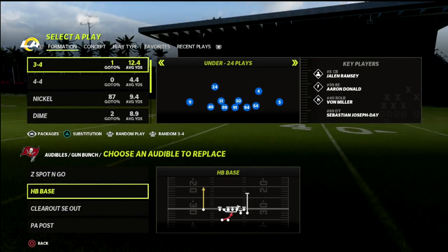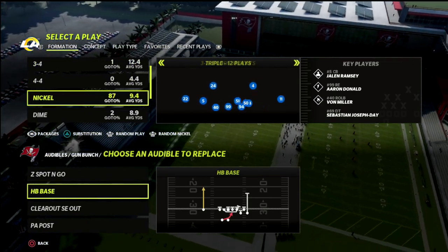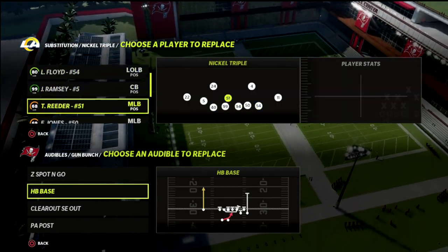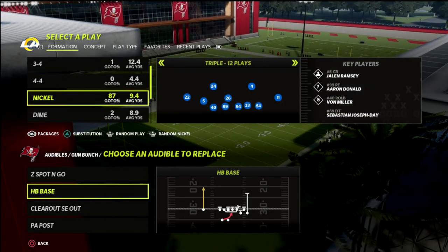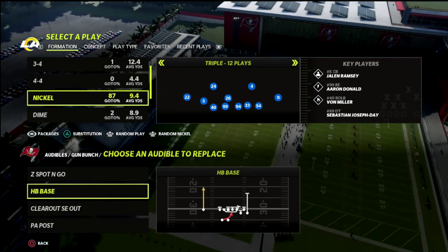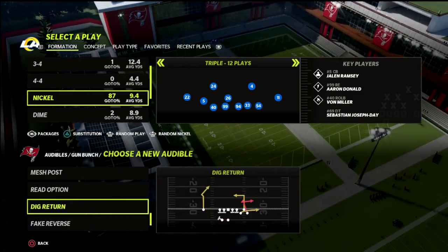In this video we are in the Baltimore Ravens defense playbook, focusing in on the Nickel Triple. I've been doing a lot of videos on this Nickel Triple formation because I love it — it really is one of my favorite sets in this game. There's so much you can do with it; it's got a lot of really interesting nuances and packages built within it that make it really effective.